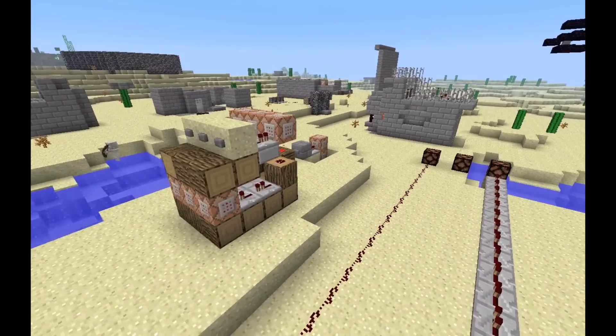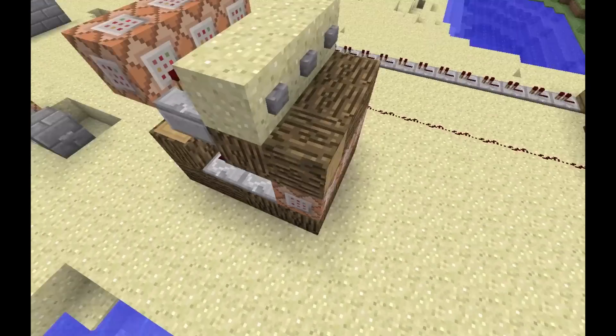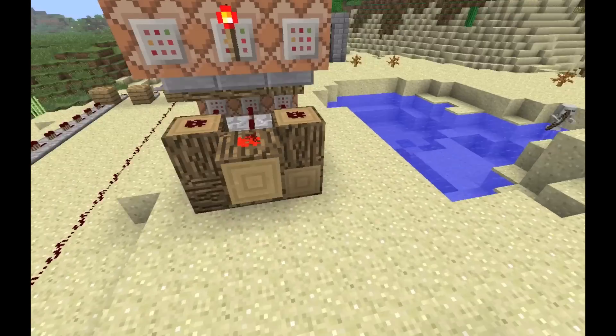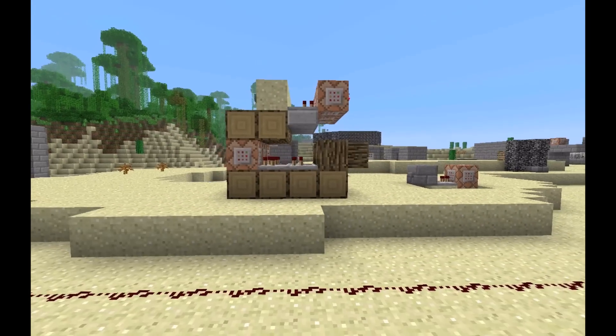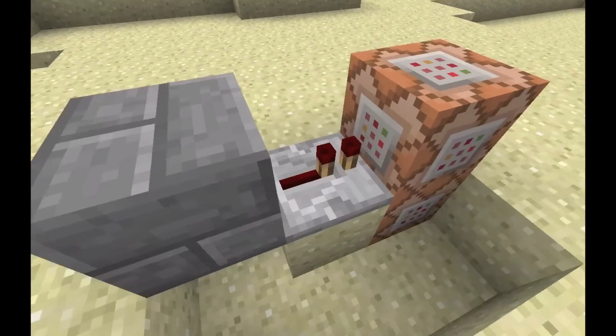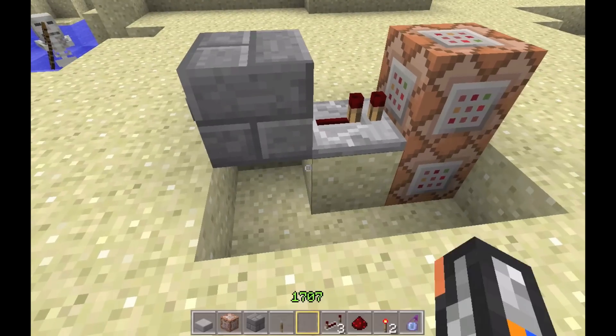Hey guys, GamersWNJ here, and today I'm going to show you how to build this machine. It's a shop that uses experience as money and a ton of command blocks. This design isn't as compact as the one on the right hand side of the screen, but the bigger one has more advantages.